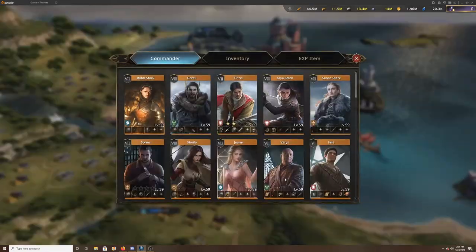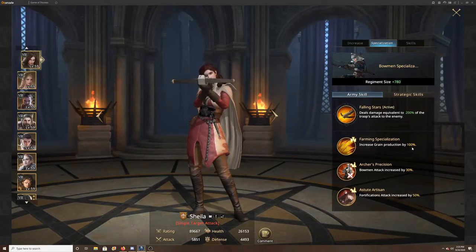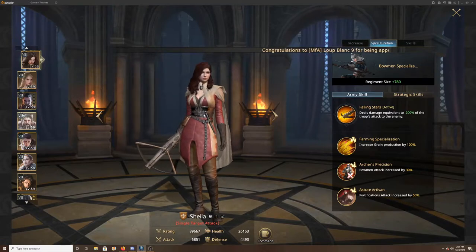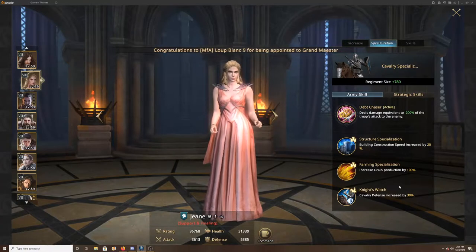Beyond that, you want to look at your commanders — your commander upgrades are great as well. If you look at Sheila and her specialization, she has 100% grain production, which is absolutely fantastic and gives you a massive boost. Jean is the same way, another 100% grain increase.